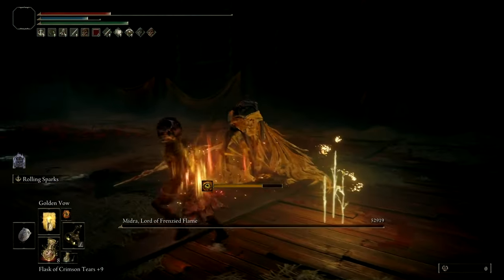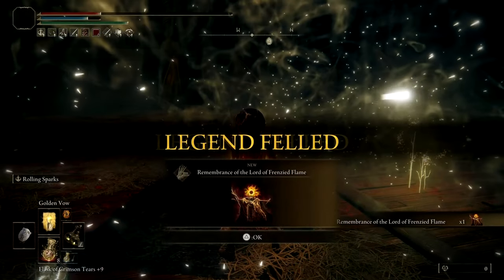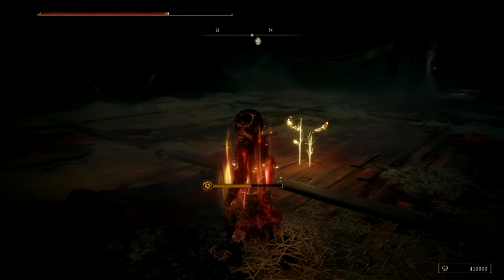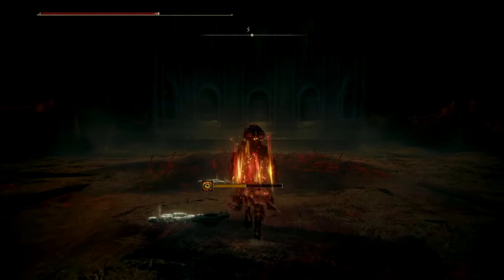And that's it — you have completed Elden Ring's DLC, Shadow of the Erdtree. It is as simple as that: get all the requirements, look at the floor, use your rolling sparks, kill the boss, end the game, job done. I'll see you all in the next video.